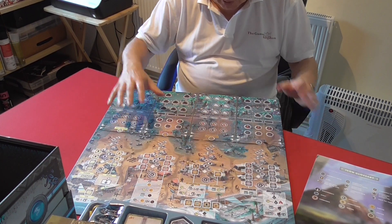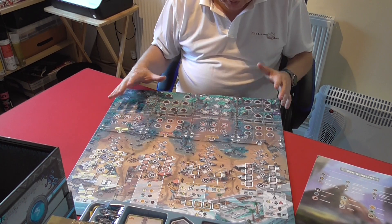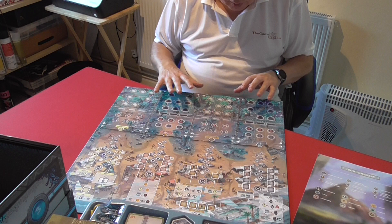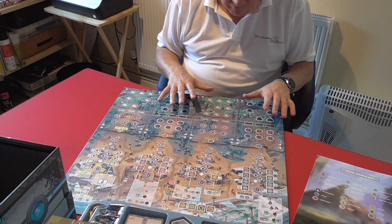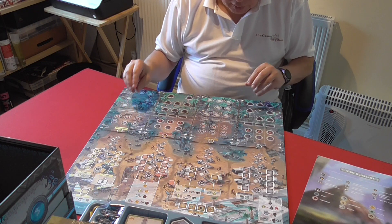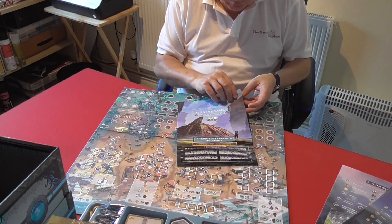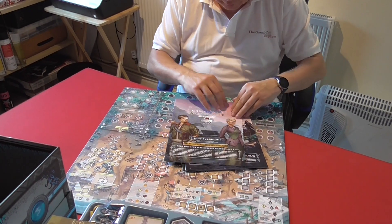It looks complicated but if you watch a playthrough video — and I'm going to try to do a solo one myself — once you've seen a few goes where people have taken dice and placed them and taken their actions, it's quite easy to pick up.